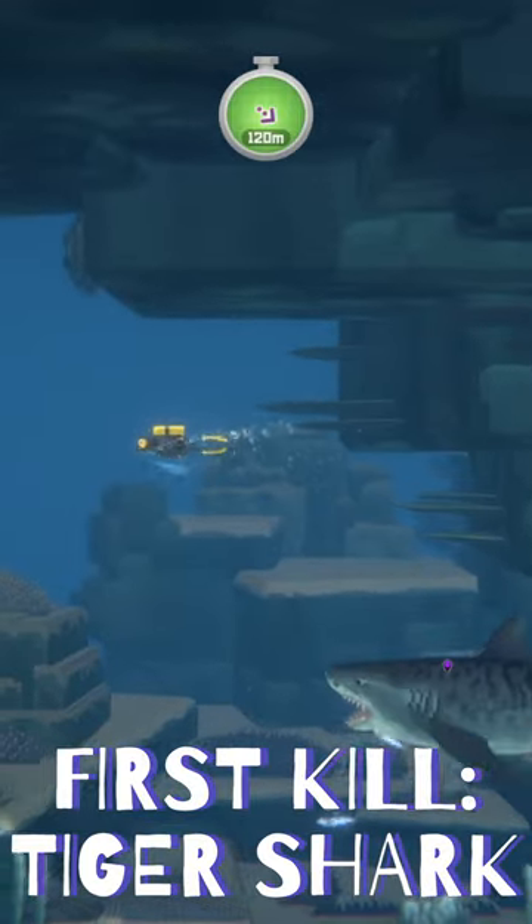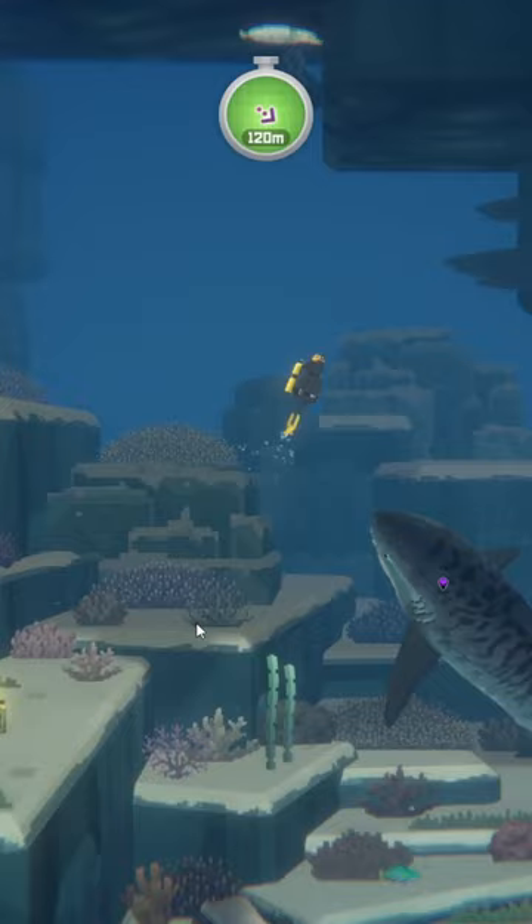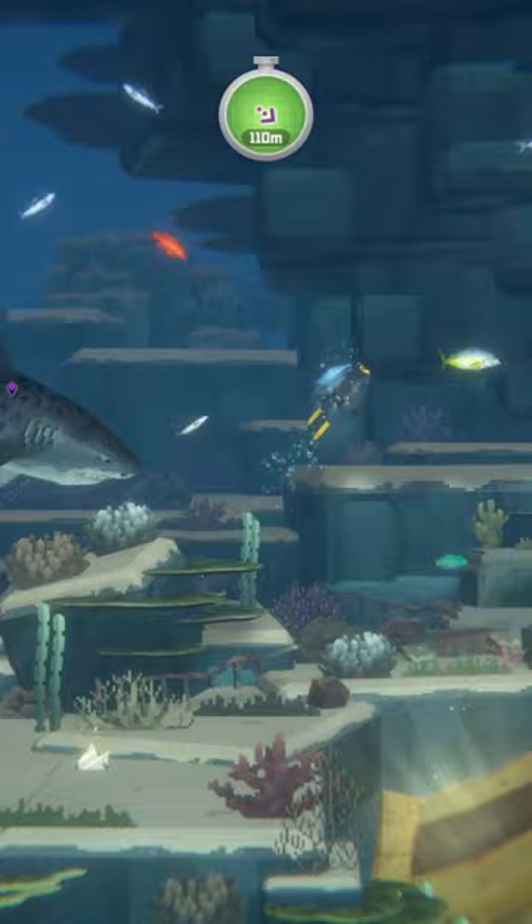What's going on everyone? We just wanted to share our very first tiger shark kill in Dave the Diver. These can be found once you've progressed enough through the story to unlock the medium depths, but we would definitely recommend having your dive suit, cargo box, and oxygen at least slightly upgraded so that these encounters are at least a little easier.